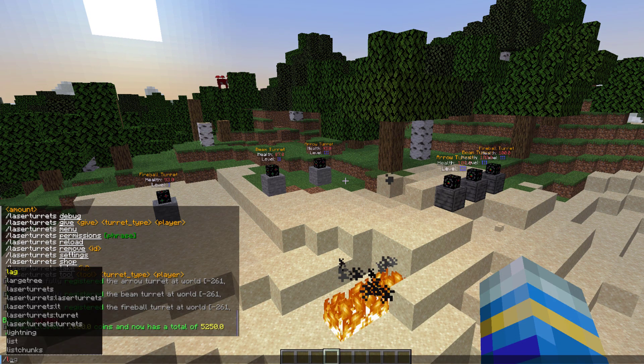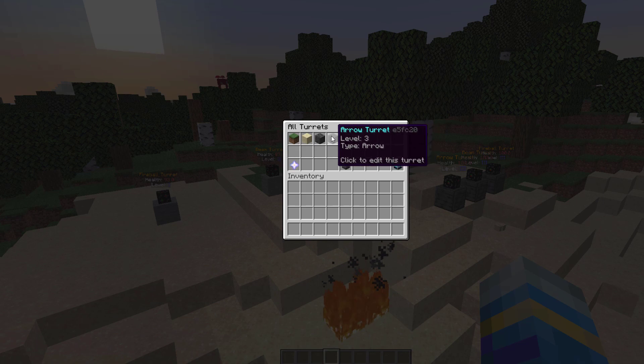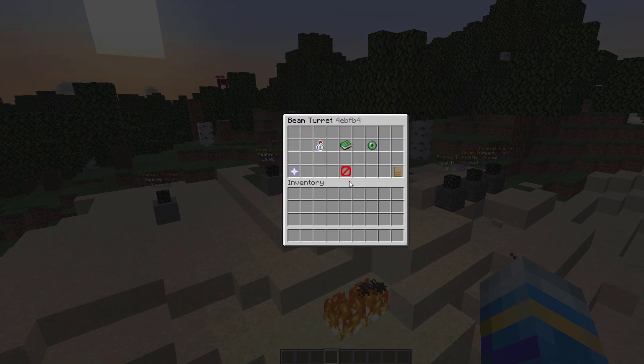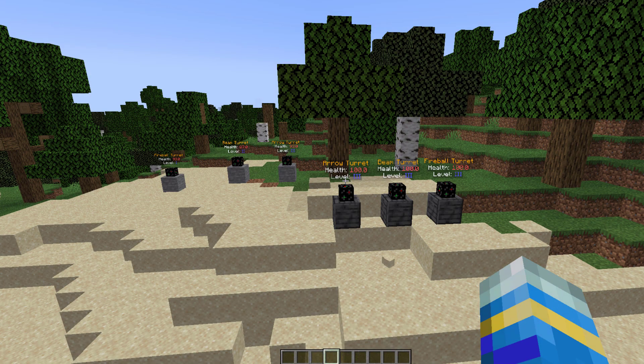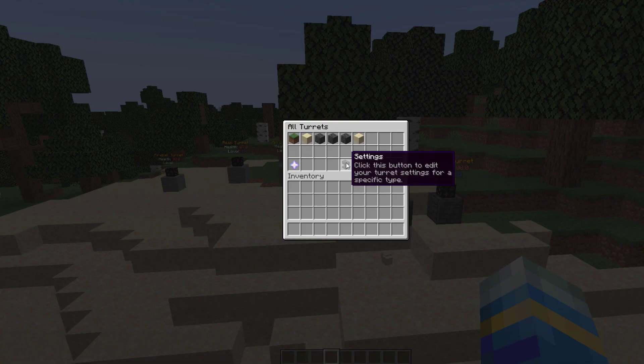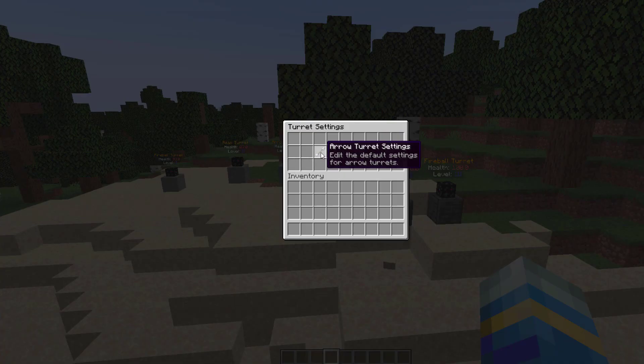We can edit things a little bit more with the LT menu command, which brings up an additional GUI. It lists all your specific turrets and if you were to lose one you can actually teleport to it, which is handy. For the settings menu, you can do LT menu and then click the anvil, or just do LT settings — it takes you to the same page where you can edit the specific settings of each type of turret.